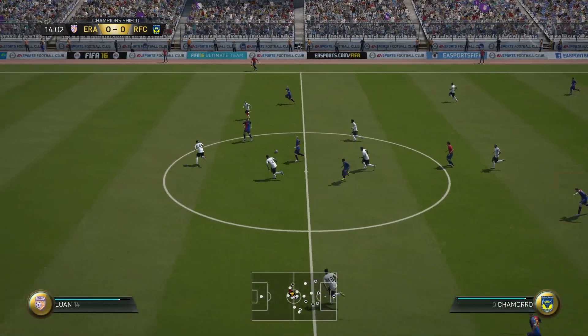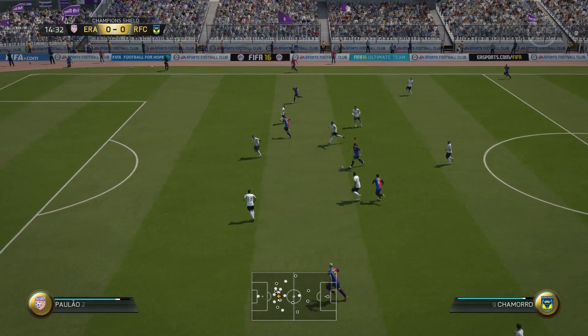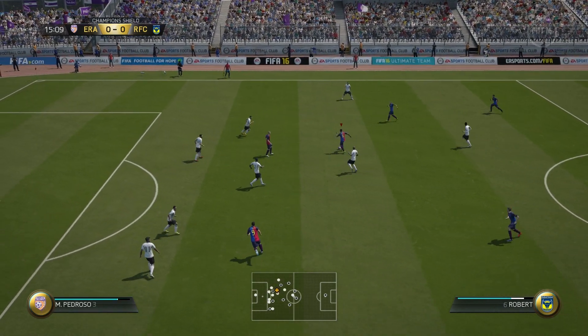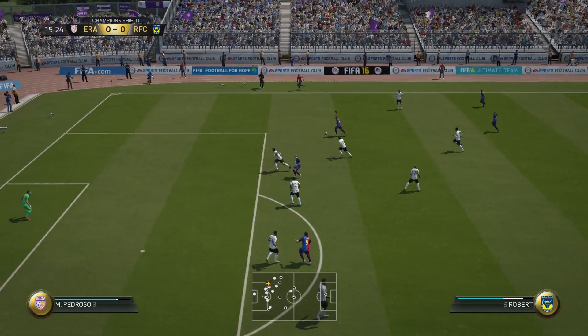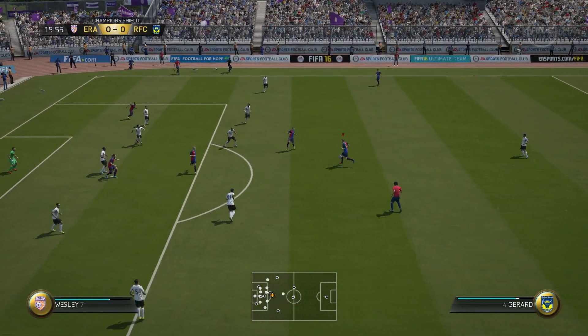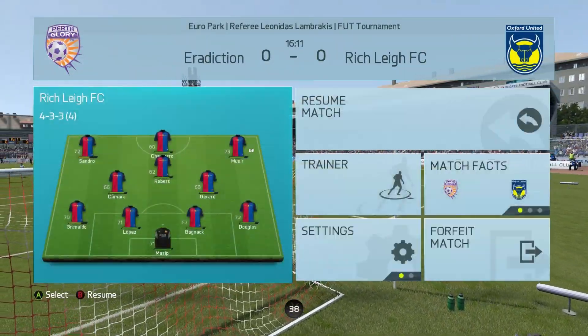Robert's on the ball, plays that forward for Chamorro — I thought he was offside but thankfully not. He's looking for the pass. I can't do anything with that guy, he's so rubbish. Robert's on the ball again, running with it. I'm going to pass that across to Gerrard — let's take a crack. That's gone wide and he's paused the game for some reason.